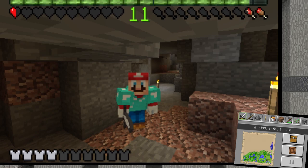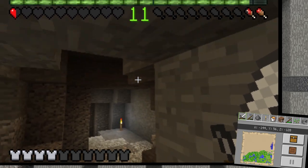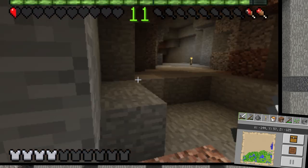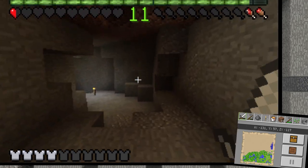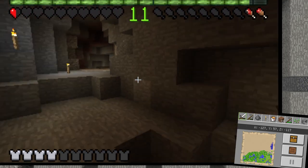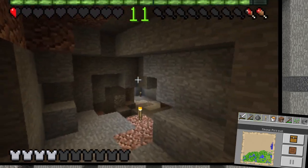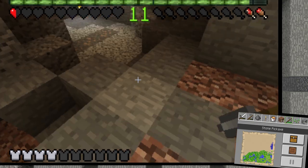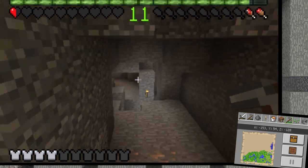Hello everyone and welcome back to the Minecraft New Nintendo 3DS let's play video, part 136 of my series. As you can see we're still in the cave from the last video, and in this video we're going to be exiting the cave because my hearts and food are looking very dangerously low, so I really need to get out of here as quickly as I can.